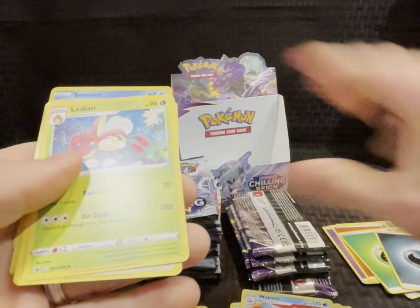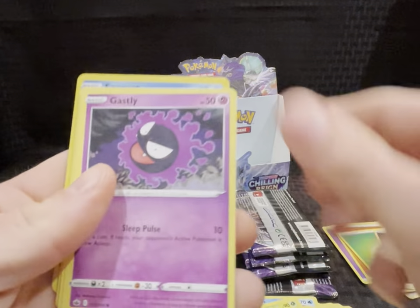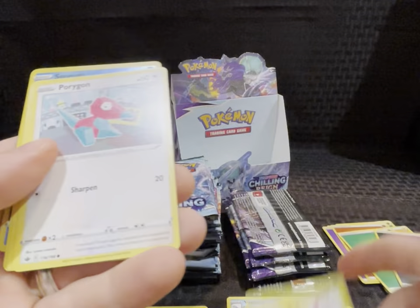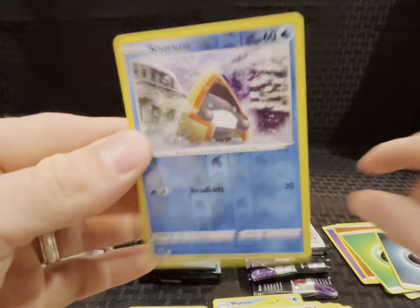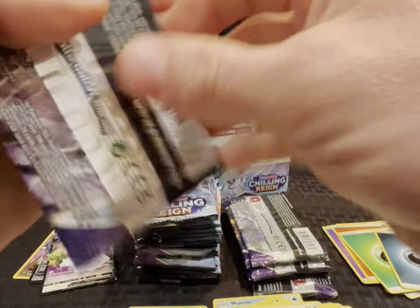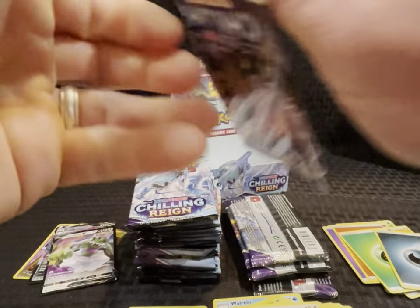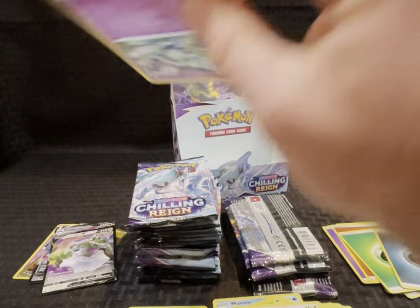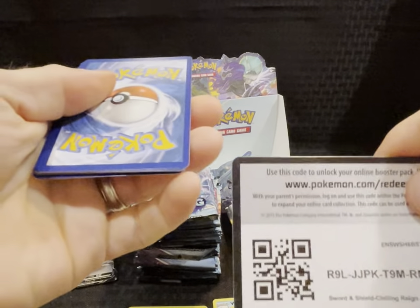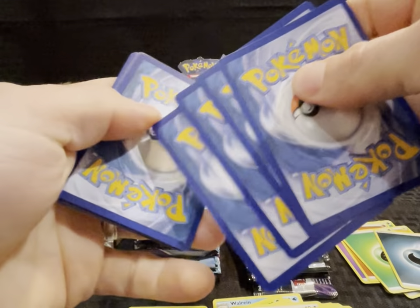Pack twelve — energy, Ladian, Old Cemetery, Impact Energy, Gastly, Ladiba, Porygon, Swirlix, Sneasel, reverse holo, Snorlax. We've got a couple good ones so far — let's see if we can get some big ones. These cards are a little dinged up, but not too bad.